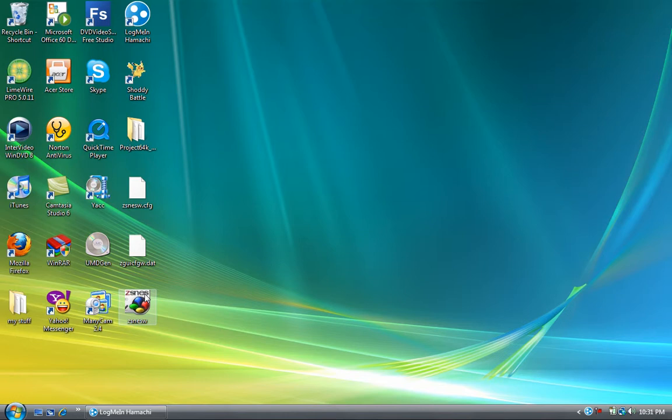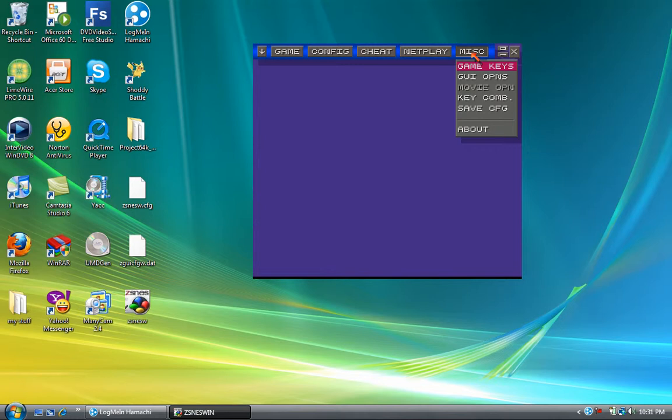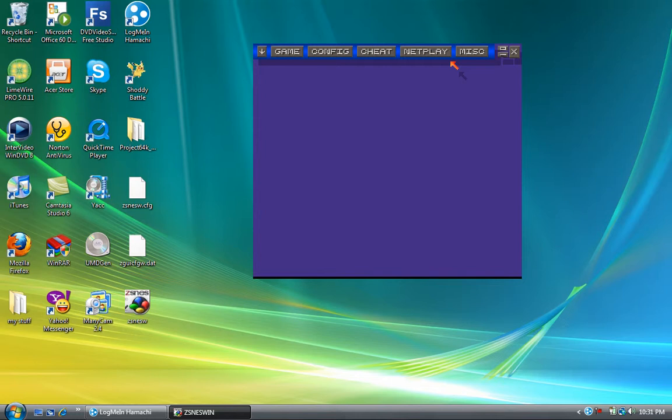Now start your ZNES. The first thing you have to make sure is that it's version 1.42. This is the only version that works for ZNES netplaying. Before you do any netplaying, follow these specific rules. One: make sure all firewalls or any kind of protection are turned off. ZNES does not like firewalls — it will crash on you. Trust me, you will not be able to play.